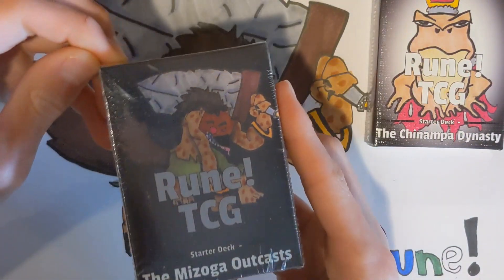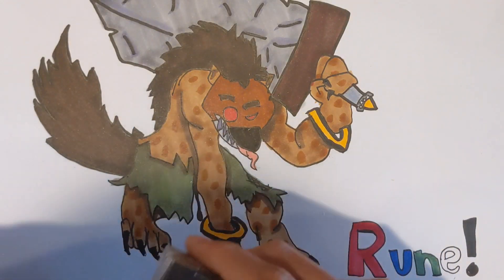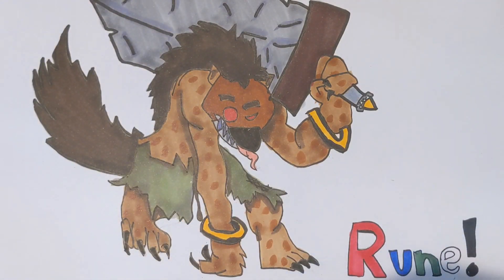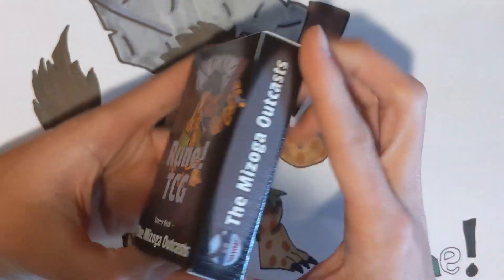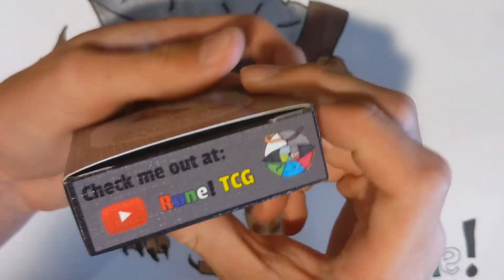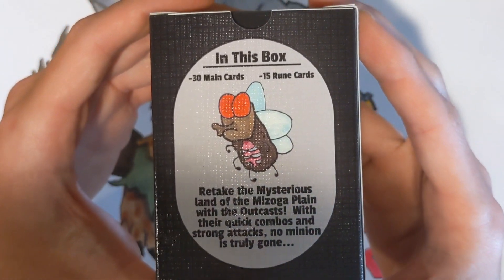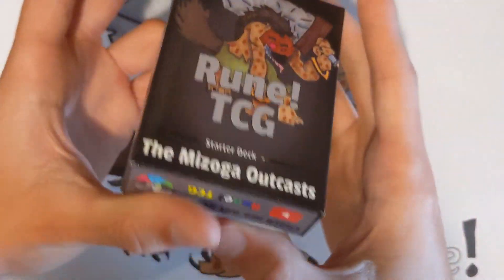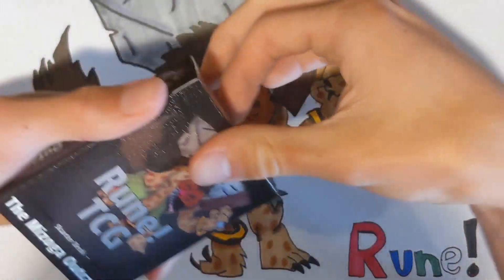Now let's open the black starter deck. Sorry if you hear some voices outside — I'm not recording in my normal spot today because the lighting was out. The black deck features Mitzoga Outcasts on both sides. You can write your name at the top, and there's flavor text: 'Retake the mysterious lands of the Mitzoga plane with the Outcasts, with their quick combos and strong attacks. No minion is truly gone.' Really cool flavor text.